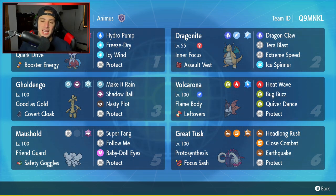We got Iron Bundle in the top left corner to get us started with today's team preview. Quark Drive and the Booster Energy as its item and ability. Hydro Pump, Freeze Dry, Icy Wind, and Protect — the absolute best moveset for any Iron Bundle.